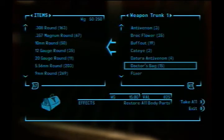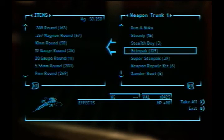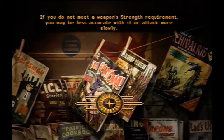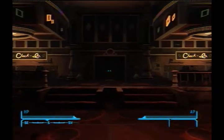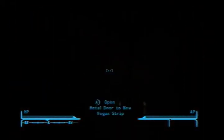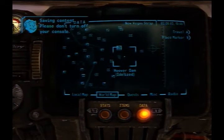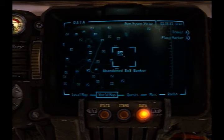However, if you hold on to your Sierra Madre chips until after you get out of Dead Money and buy up Stimpaks, you can actually hold on to them. Either way, all you gotta do is save and there you go. I like getting over to the Abandoned Boss Bunker before saving, just to make the trip a little bit shorter. I've already got the Boss Bunker discovered, so that doesn't disappear off your map.